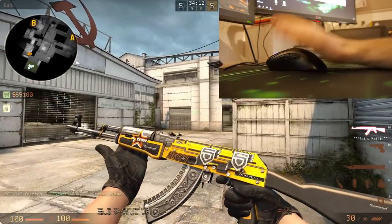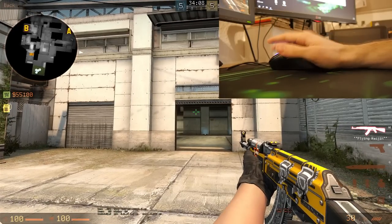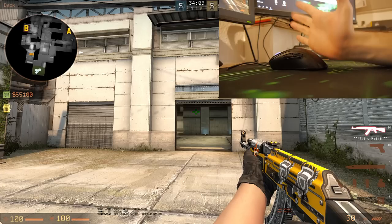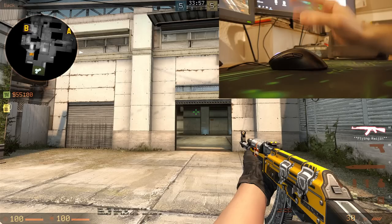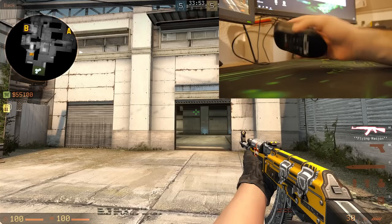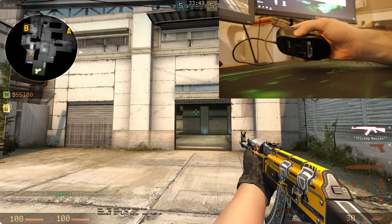The last grip is a fingertip grip. Instead of having your palm rest on the mouse, this time around you're not touching it there at all. The name comes from fingertip grip because you're only holding it with your fingers — you can see the mouse is actually not touching my hand at all.